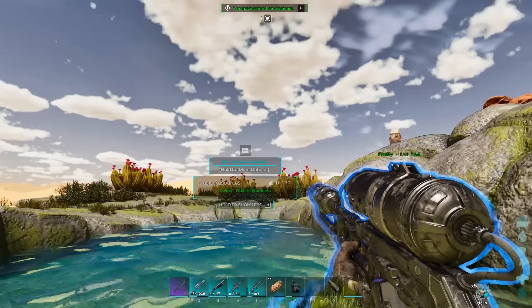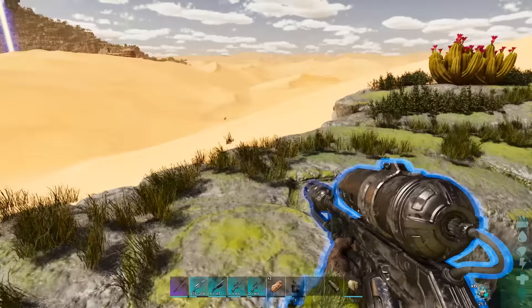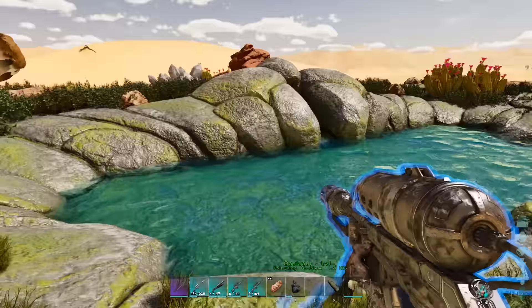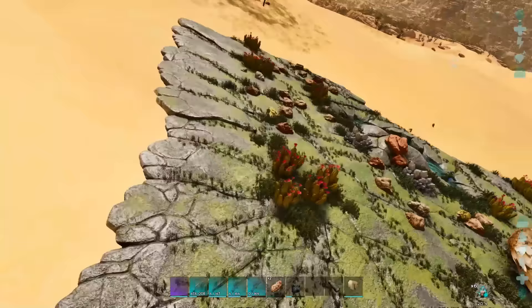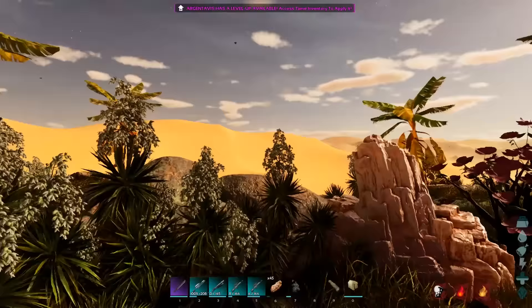And there we go — we've finally done it! What a pain in the ass that was to learn how to tame. Don't forget to subscribe, because this video took a long time to make. You'll notice that the death essence of your creature is gone now — that's because you lose it when you tame an Oasisaur. So don't kill and use a creature you want to bring back to life; you can only do that after you've tamed it.